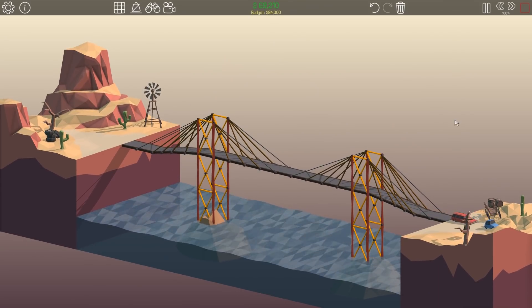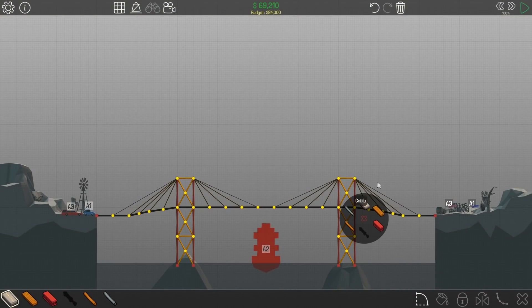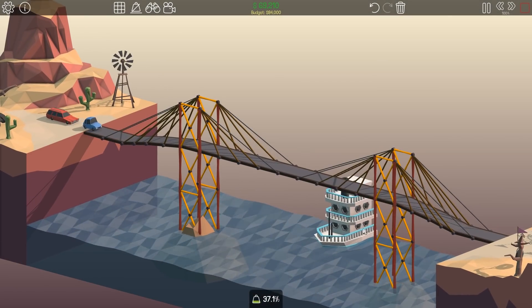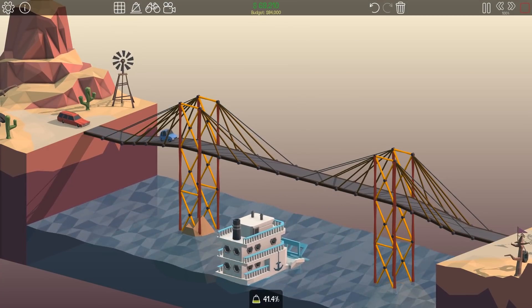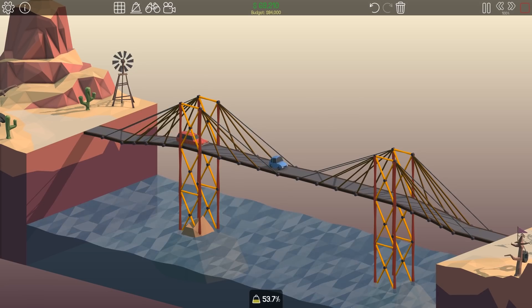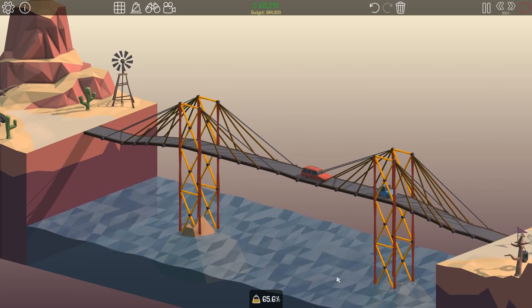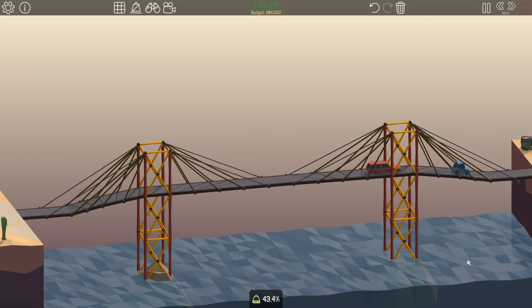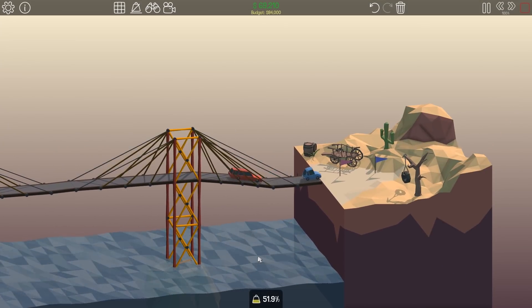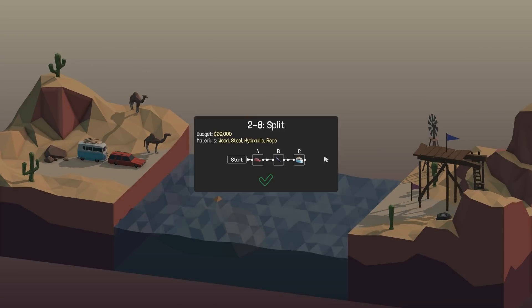I just want to run that one one more time. Ready, get set, go — and then look at the bridge underneath the thing. That's so cool. We've got the suspension bridge going — chugga-chugga. This is my favorite thing in these games, watching it actually be successful, because there's a lot more unsuccessfuls than there are successfuls. Well, breaking them is kind of cool too. There they go — perfect. We did it!